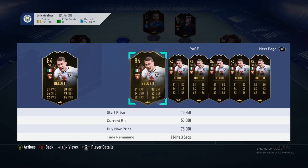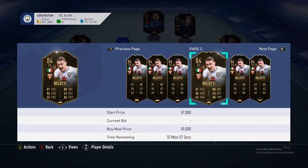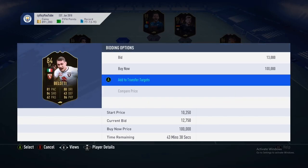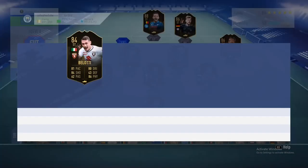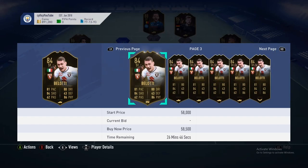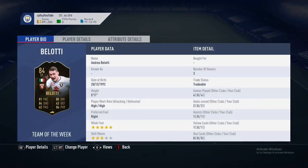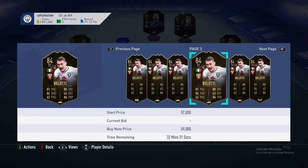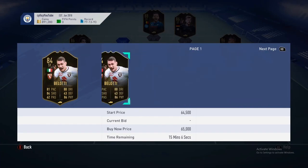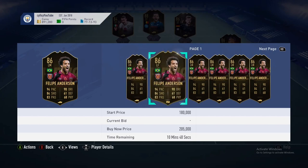Belotti is a pretty good card but not something you're going to want to invest in right now at 50k. He has a decent card — 86 physical, 81 pace, 84 shooting, 80 dribbling — Serie A, Italian. Not the best club, but he does have five-star weak foot which helps him a lot. If he drops to around 40k or below, I'd say that's a good pickup. I might pick him up around 40-42k.